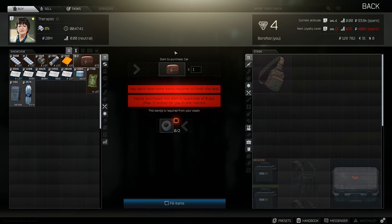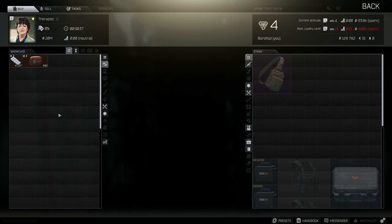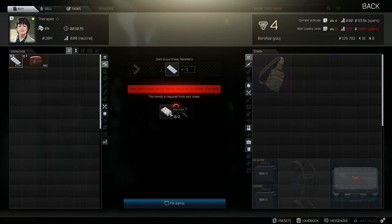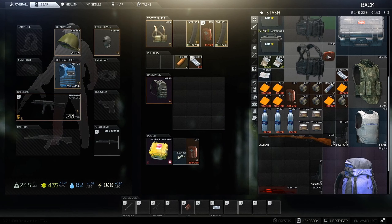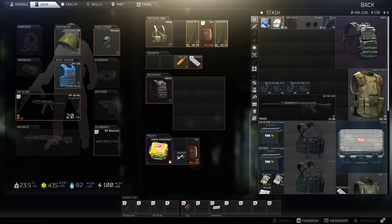Therapist has nothing interesting going on at Loyalty Level 1. I would ignore the barter for painkillers and probably only do the fuel for the car medkit early game. The medkit costs 6,600 rubles right now, so it's not great value as the game progresses.